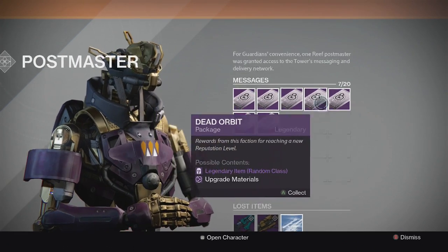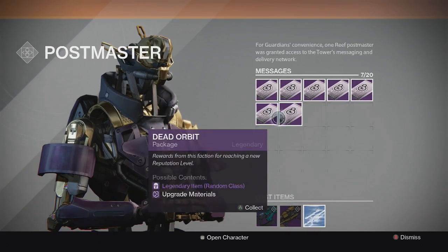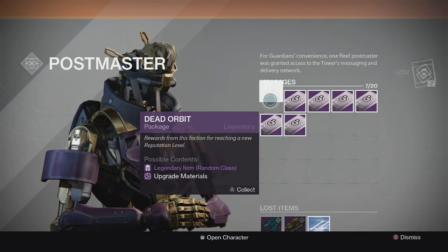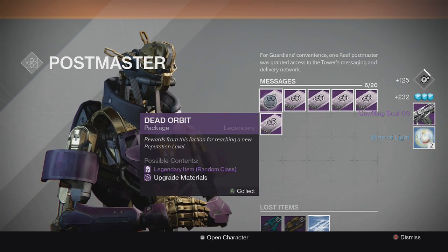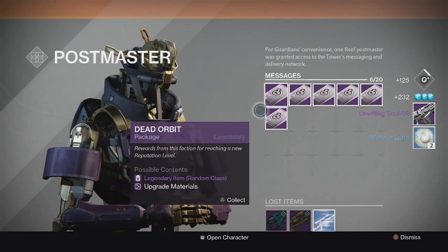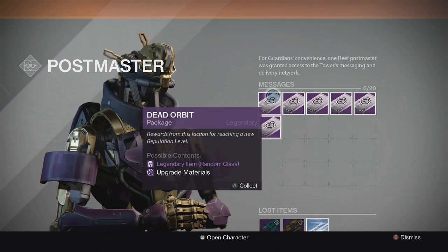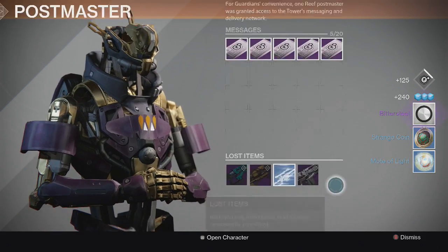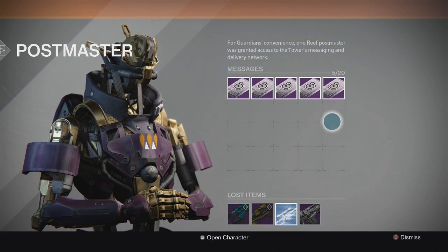Let's get into the dead orbits. These are the main ones I'm excited to open up. Starting off with the first one, we get an Unwilling Soul auto rifle and two Motelight — not really good, that gun's not the greatest, it has very little impact. For the second one we get a Bitter Steel, along with another Unwilling Soul, a strange coin, and a Motelight.